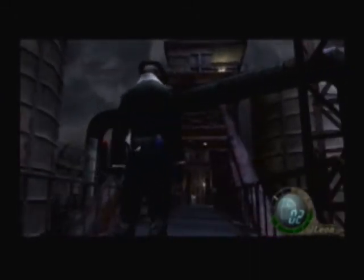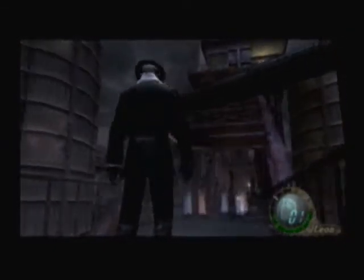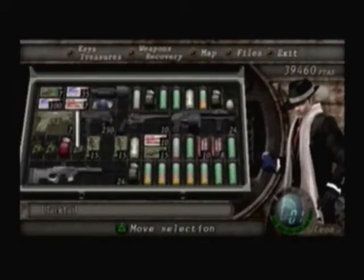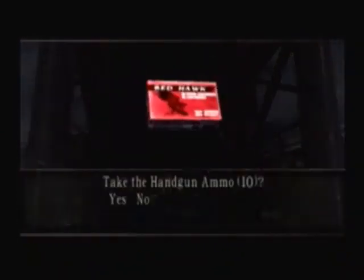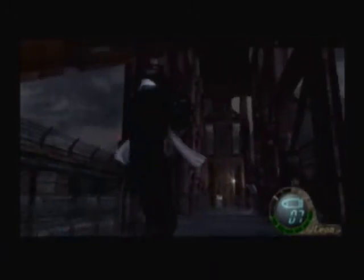We want to use our flash grenade here because there's a lot of crows. Look at all the crap I have now. We get big money here too. We got another flash grenade. Let's move this egg over, and then the handgun ammo will fit. There's big money — so you get big money.